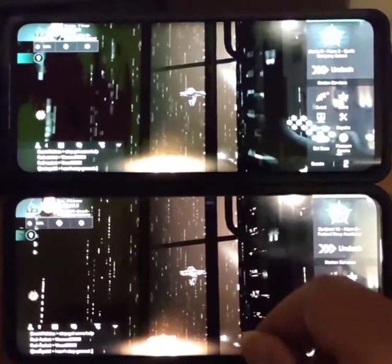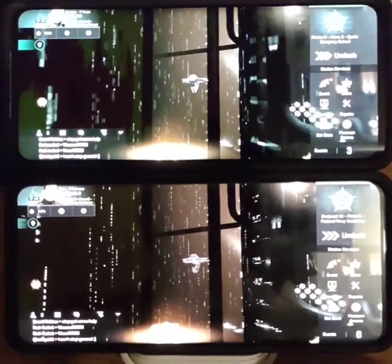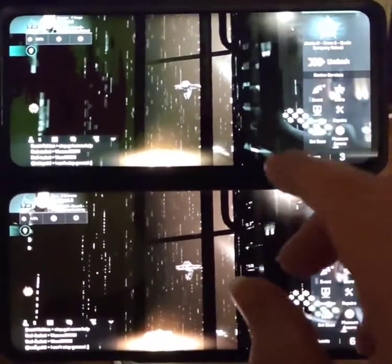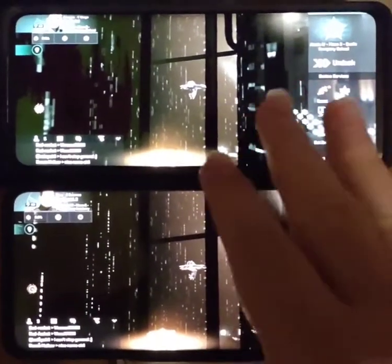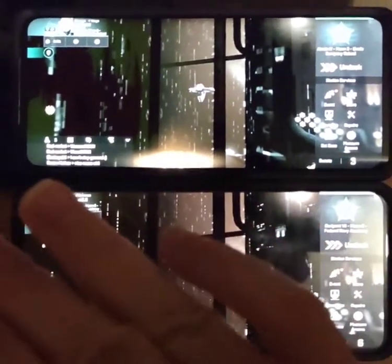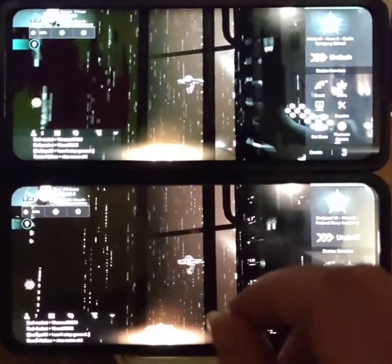These are at different stations but they are at the same Gallente station. There are only four background stations: Minmatar, Amarr, Gallente, and Caldari. No matter what kind of different structure the outside looks like, the inside is going to look exactly the same across the board. So they are on comparable backgrounds.